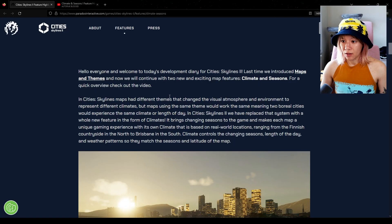I just got back from Cabo - hence my very cheesy, Corona-themed attire. It was a bachelorette party so I had to get the goofiest souvenirs. I just watched the climate and seasons feature highlight video, but I have not yet read the actual feature highlight itself. Let's get into it. I'm going to try to keep this a little bit brief because I feel like all my videos are long.